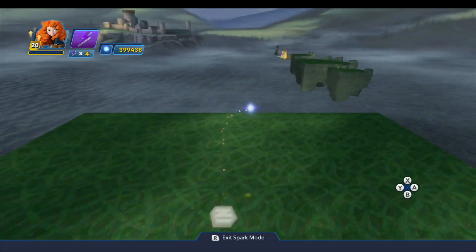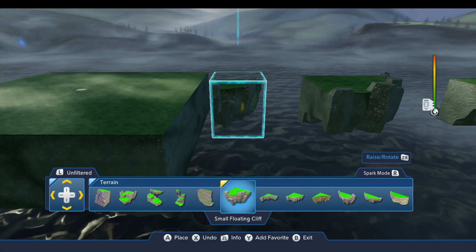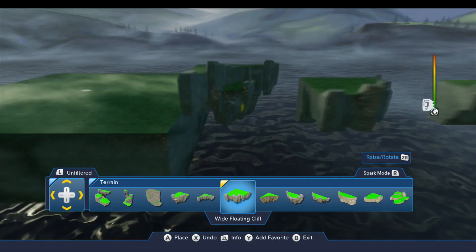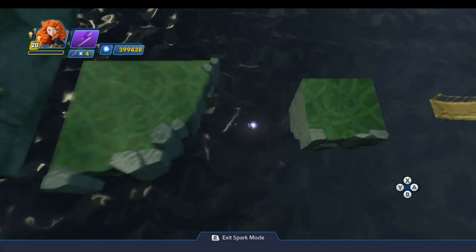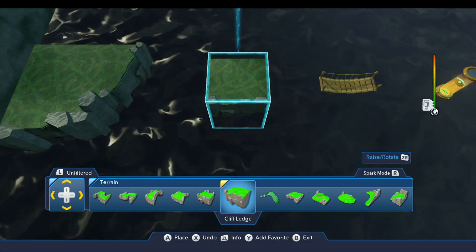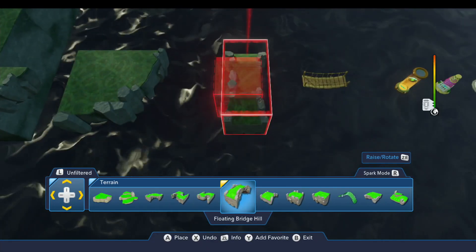Let me show you really quickly the toys we're going to need. A little further down in the terrain drawer is the small floating cliff, and right next to it — a couple away — we have the wide floating cliff. If you keep scrolling right from there, you find this cliff ledge. We're going to be using that, as well as this small bridge cliff and this floating bridge hill.